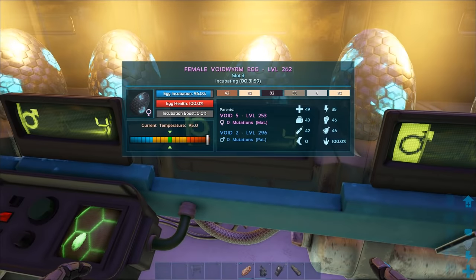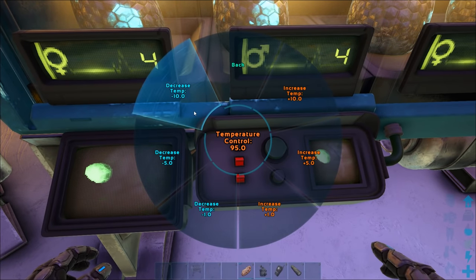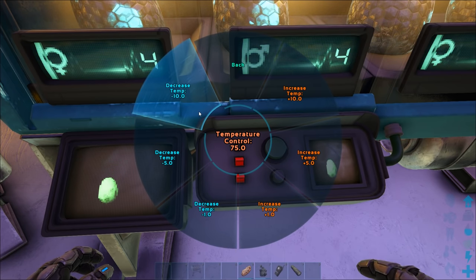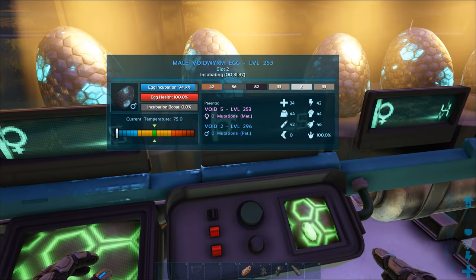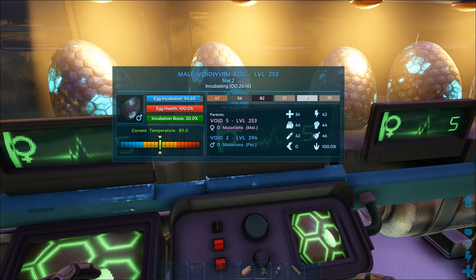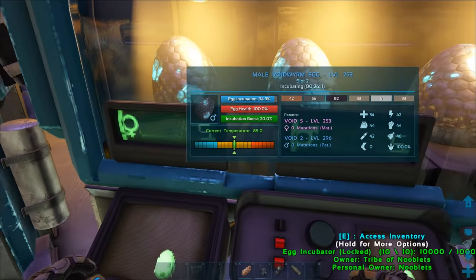When you're getting closer to the right temperature the colour on the readout will change — here it's too high, so let's lower it. Go to temperature controls and lower it by 10, and again. It's at 75 at the moment — check the egg. That's too cold for the void wyvern egg, so let's increase it by 10. Now the readout needle is right in the green.